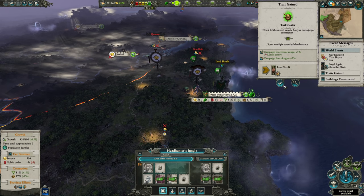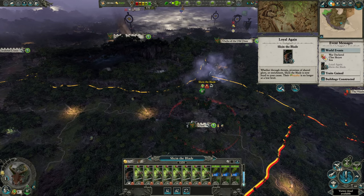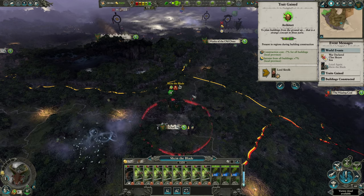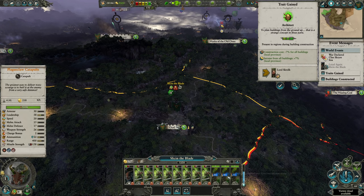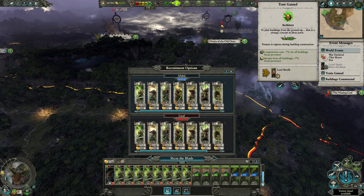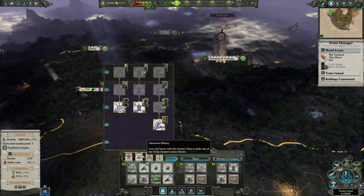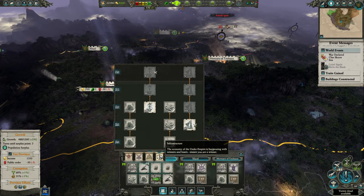Don't let them rest - an idle body is one ripe for corruption. So Slice in the Blade has been very disloyal, but now he's looking great - nine loyalty. And we're still suffering attrition. I thought that would just be for the one turn, apparently not. We will get a bunch more troops in a second. Now let's get a bunch of Clan Rat Spears. And this is finally done, so let's build a bigger garrison on it. I was going to build another Pox Cauldron - was I? Sounds like something I'd do.